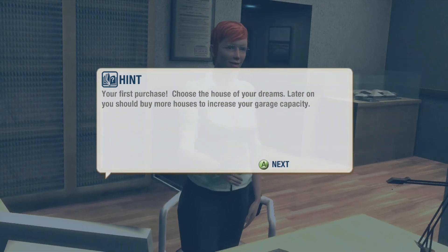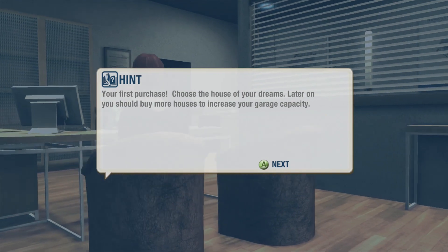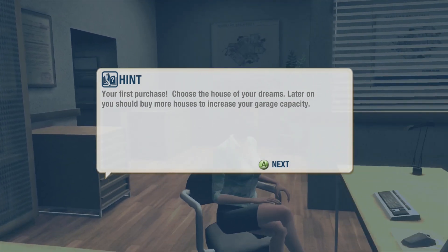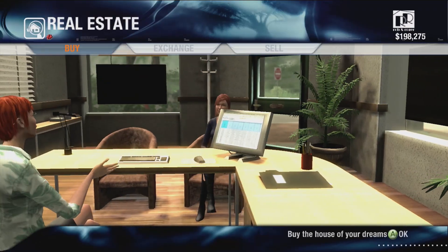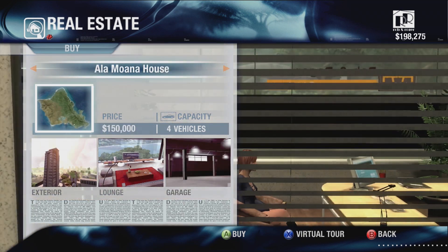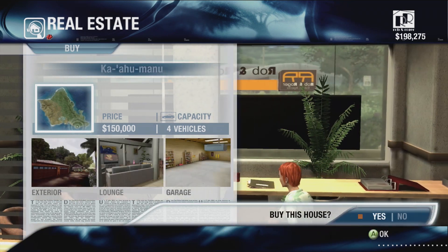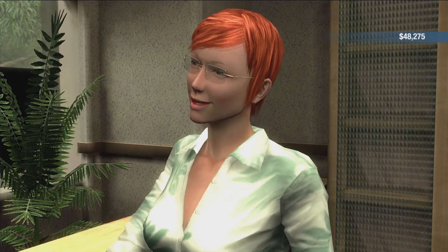We'll just get back to you guys when we get to the real estate office. The Robin Rogers estate agent - what a real throwback. I haven't started a save on this game for years. Your first purchase - choose a house of your dreams. Later on, you should buy more houses to increase your capacity. We've got pretty much 200,000.